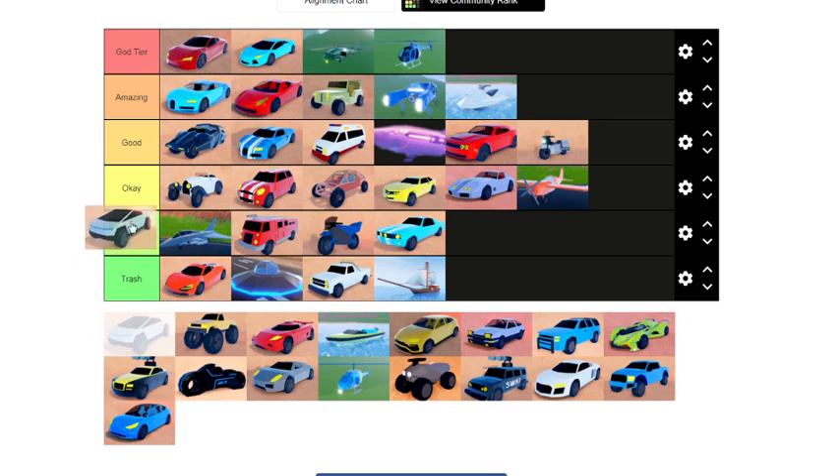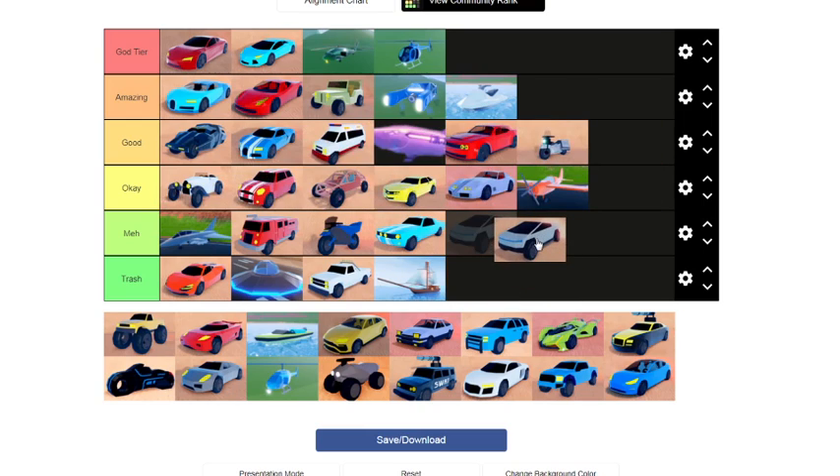Next we have the Cybertruck — one of the most requested vehicles in the game, one of the fastest, and one of the cheapest. Therefore this goes in amazing. It's fast, it spawns in a very good location, and it's one of the best vehicles to use to get on the passenger train.